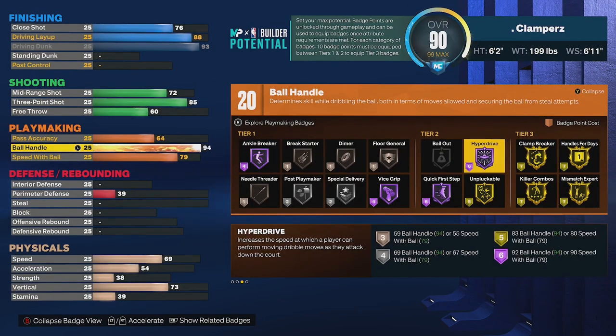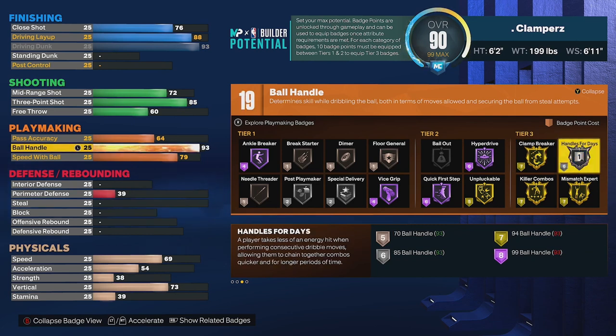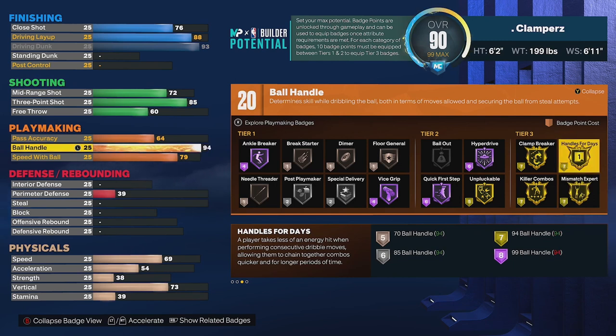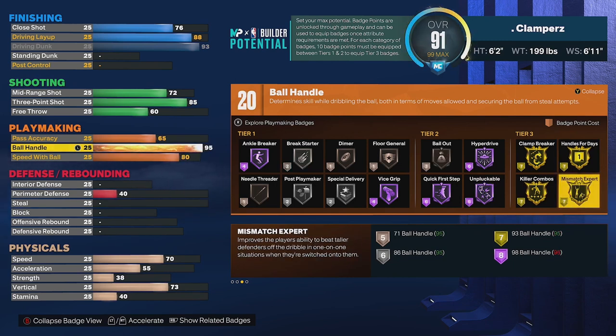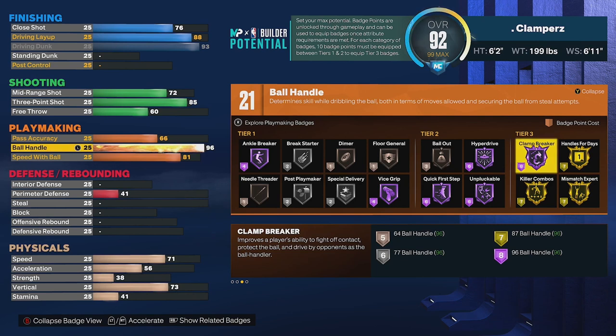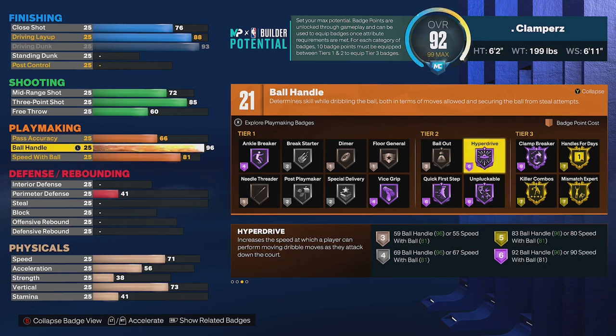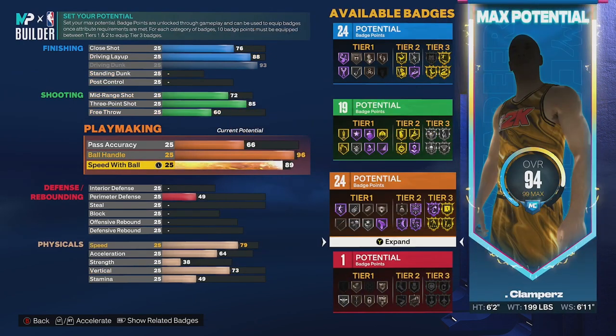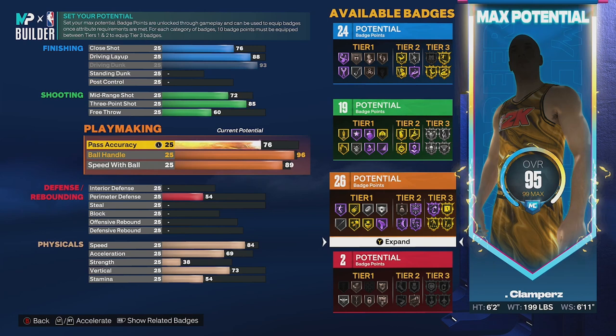I put the mid-range up just a couple to get 19 badge points so we can use everything. For ball handle, the minimum is 94 for gold handles for days. You could technically get by with 89 for hall of fame quick first step, but I'd recommend at least gold handles for days. Going up to 95 gives hall of fame unpluckable, and 96 gives hall of fame clamp breaker - for a slasher that seems pretty good, and we can core badge it so it won't cost an extra badge point.